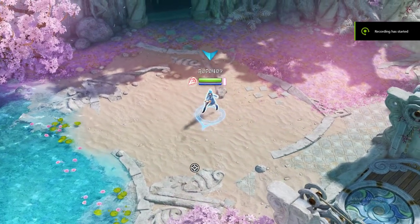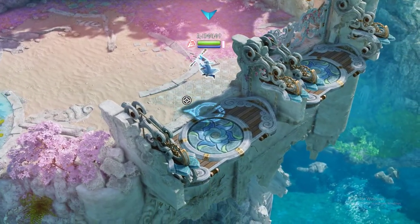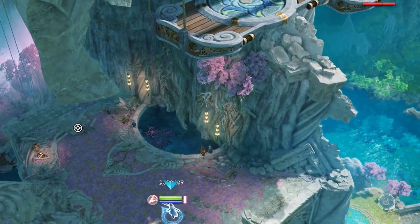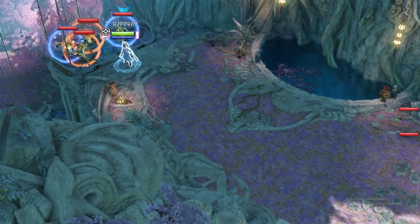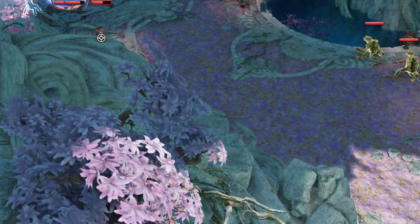So this is a new skip I've recently discovered on stage 22. It's on the following fight after you go down this elevator. You actually don't need to kill any of these guys — or rather you do, but not immediately. You can just run past these guys and then you end up on this invisible wall here.